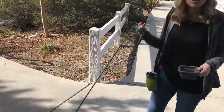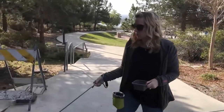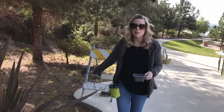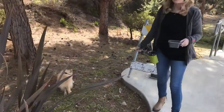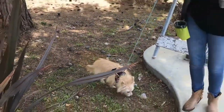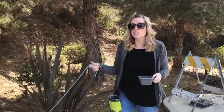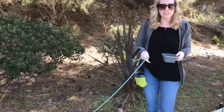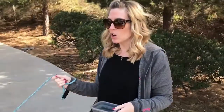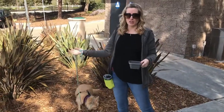We're going to meet another dog here at the park today and play the engage-disengage game. We just got to the park, so I'm letting her sniff around a little. What we're going to do is find that sweet spot between when she notices the dog and when she actually starts to react and bark. I just want her to notice the dog, give her the look command, and when she does, give her a treat. That's how we start the engage-disengage game.